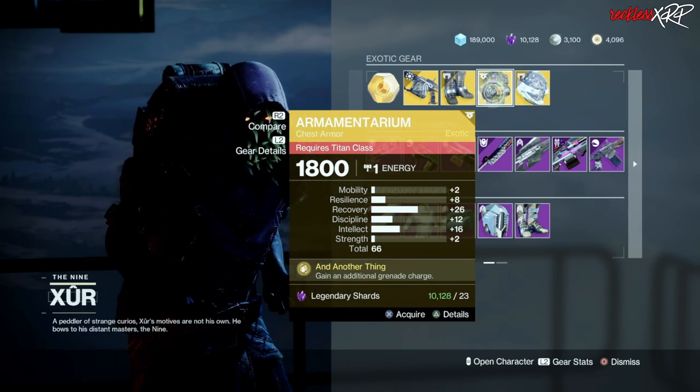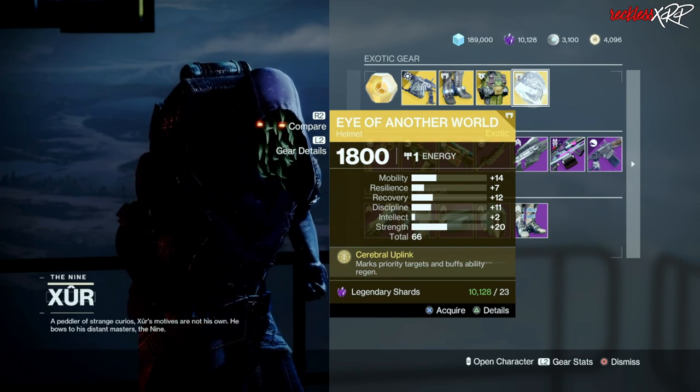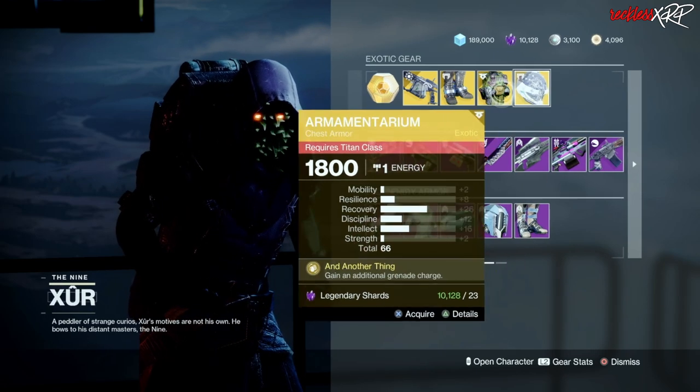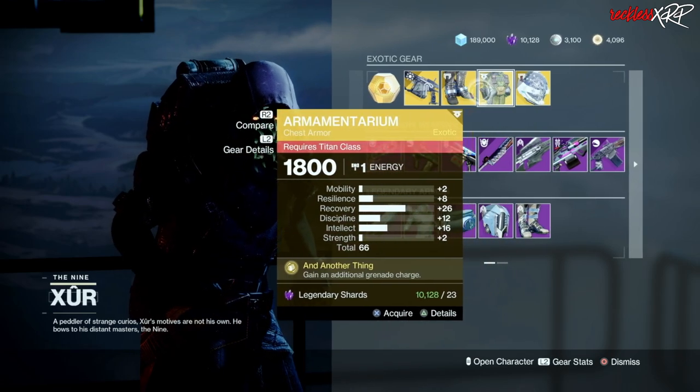Then we have the Lucky Pants for the hunter, the Armamentarium for the titan, as well as the Eye of Another World for the warlock. If you guys don't have any of these, go ahead and pick them up.